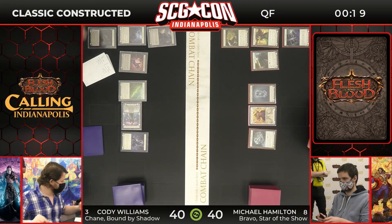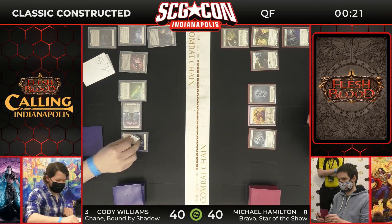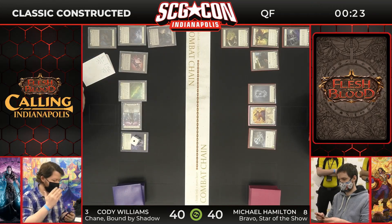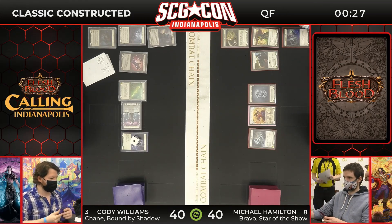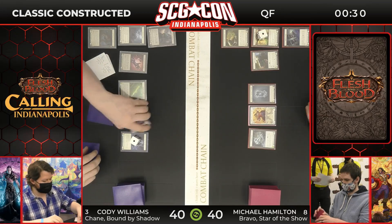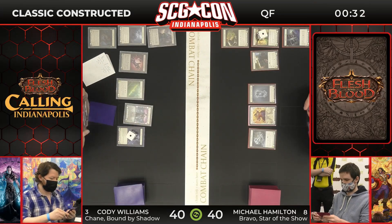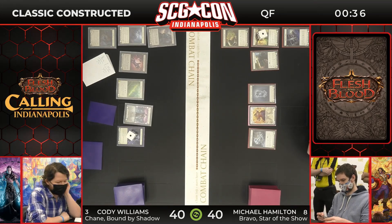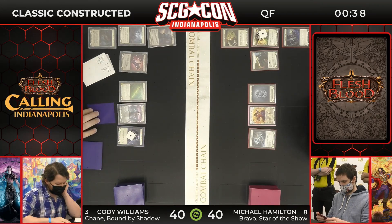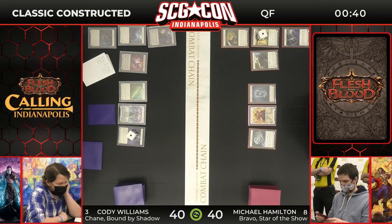It looks like Cody's going to be starting — Shackle number one. It looks like a Shackle and a pass, not letting Hamilton get any kind of cycling going on in his hand. That's fair, that's perfectly fine. We saw what happened last time — Cody got a little aggressive early, allowed Michael Hamilton to cycle all his cards. And what was the result of that? Michael Hamilton had a fused Starvo at the beginning.